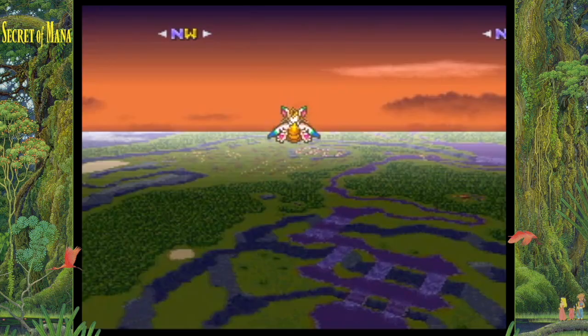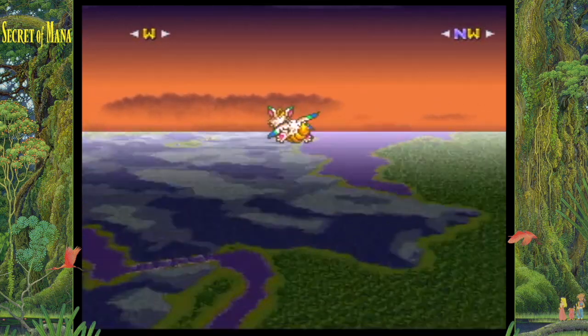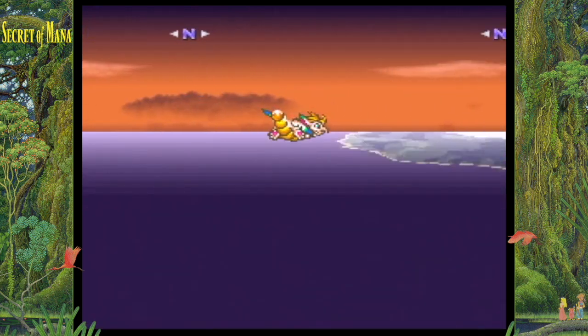In order to do this glitch, there are some requirements. First, you need to have unlocked Flammy. Second, you will need to make sure that your sword is at level 8. And third, you will need to be at the last part of the game, the Mana Fortress.